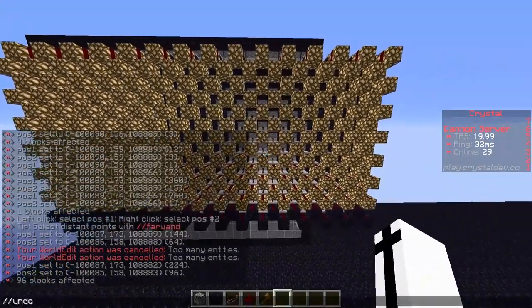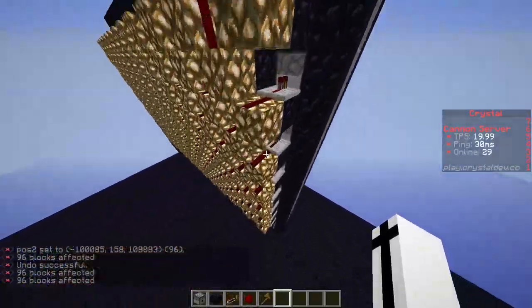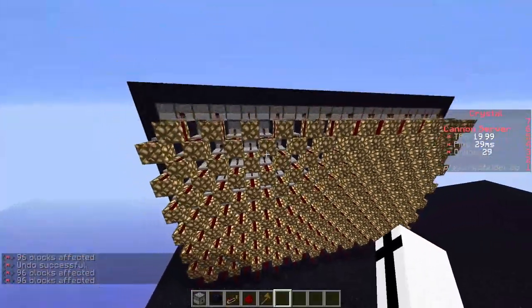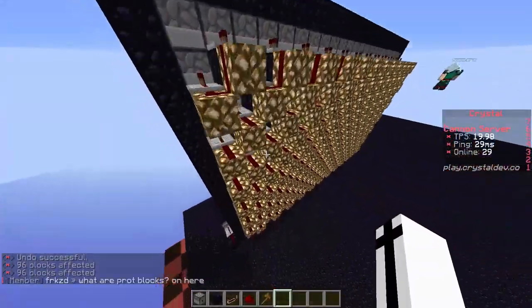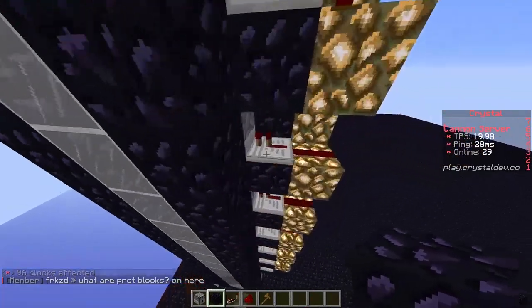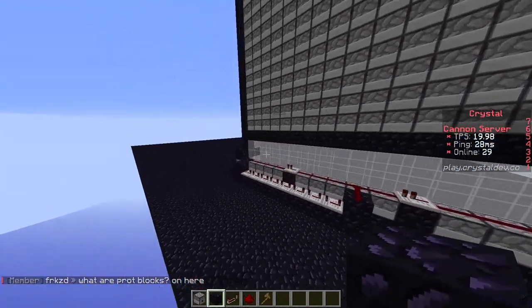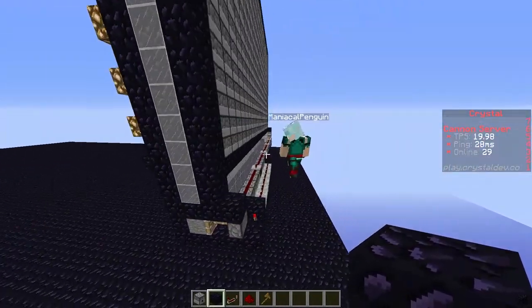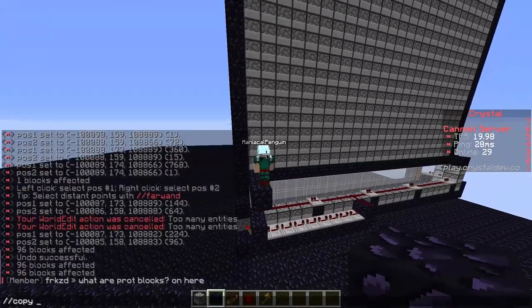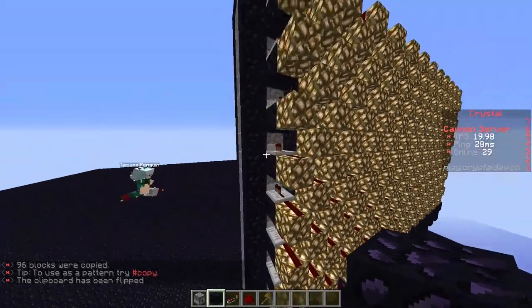So if you stack 6 right, let's do 8 right. This is basically how you want to have your power. Then you would copy it, flip it, and paste it on the other side. That would just save you half the time from trying to do the entire thing again.